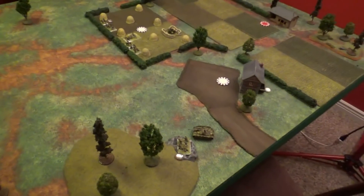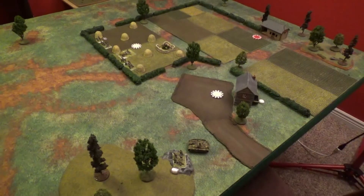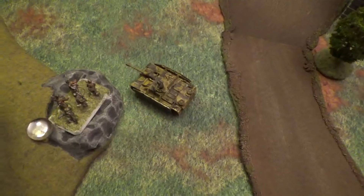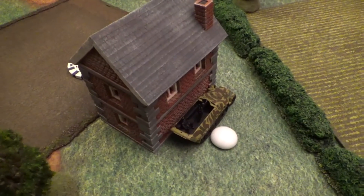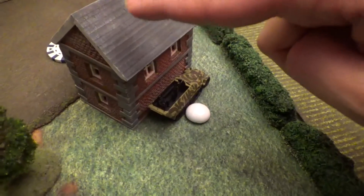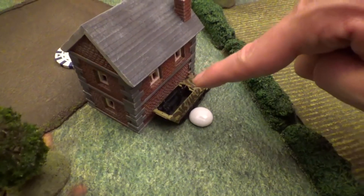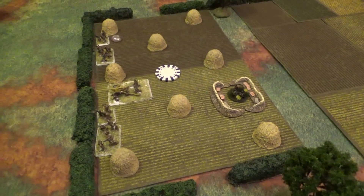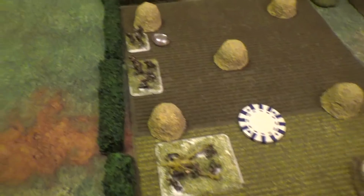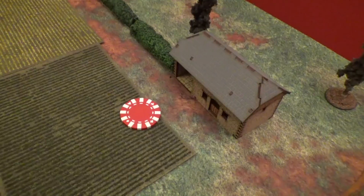For deployment, Vin rolled 10 units to deploy. He has a rifle team with a Faust in ambush - the clear bead means ambush - supported by a Stug. In the building is the first-in-command pinned next to the half track, a machine gunner, and a sergeant. There's an objective there. In the hayfields, counting as a five-up soft cover save, Vin has rifle teams with Fausts, MG teams, a Pak 40, another MG team in ambush, and his mortar in the mortar pit. There's a second objective and a third objective near a barn.